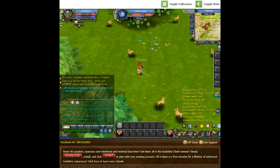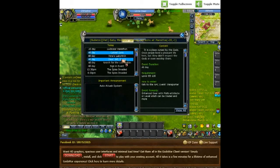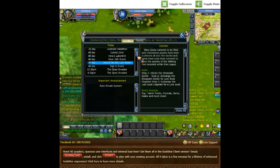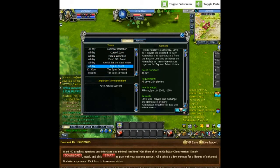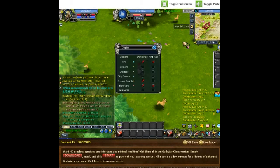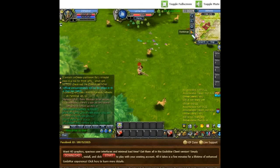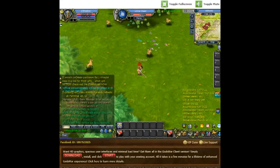It has a friends list with the typical ignore list and enemy list — nice to have. It also has a master system, which is impressive. This game just has everything. I wish it had a better class selection — that's my only complaint so far. There's an option to submit bugs, an events list with level requirements, and a weekly quest system. There's also a rankings list with a search function on it.